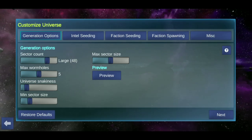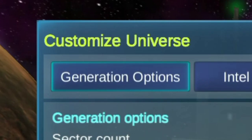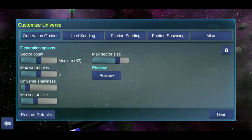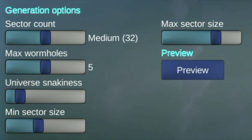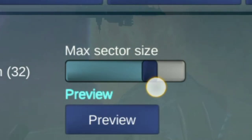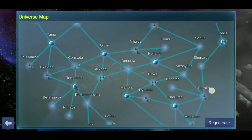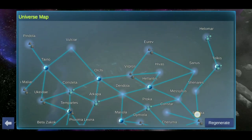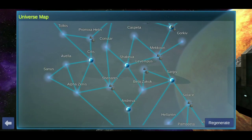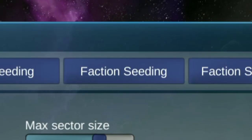First, let's put everything back to default settings. The most notable settings here are Generation Options and Faction Seeding. In Generation Options, you can manipulate how your universe will look, such as the number of sectors and the sector sizes. Additionally, you can preview your universe. If you don't like the layout, you can just regenerate it until you are satisfied with how it looks.